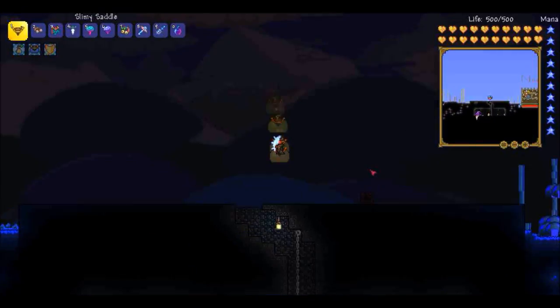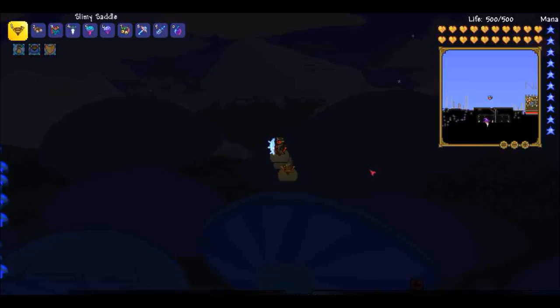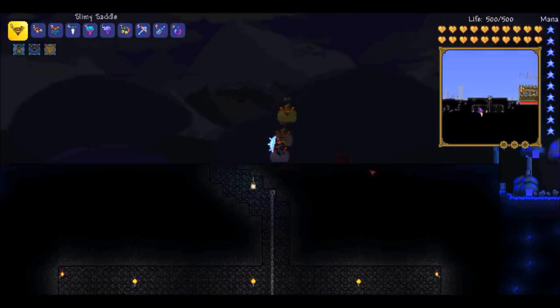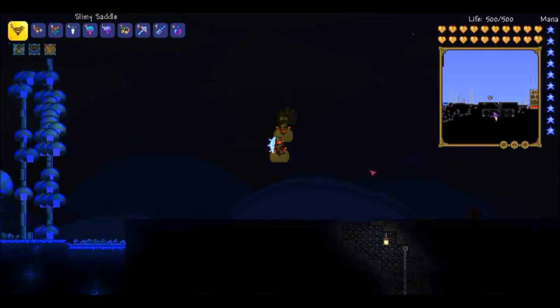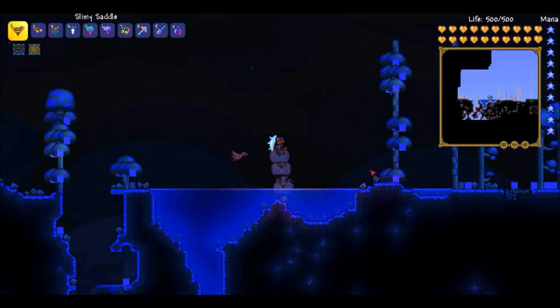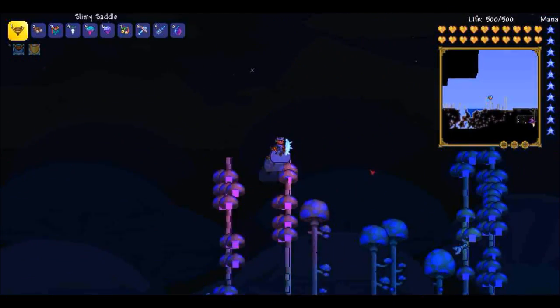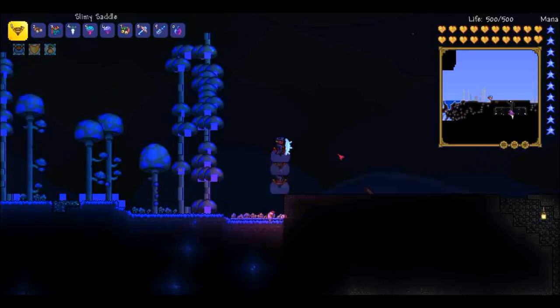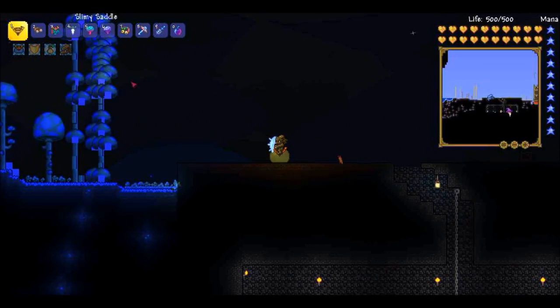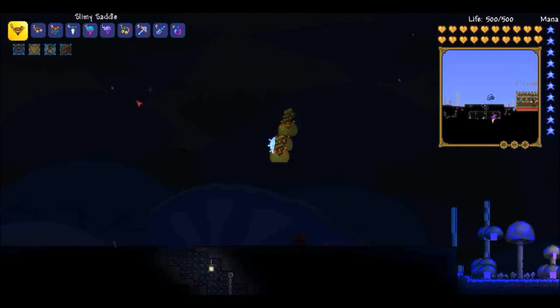The Slime Saddle has a 25% drop chance from the King Slime, and it goes 20 miles per hour in speed. Once you start jumping, it'll go around 20 miles per hour. It can jump 20 tiles. And it jumps on water — if you go over water, it'll just float and jump over it, which is pretty handy because you don't have to sink and swim. If you hold the jump key continuously, it will keep on jumping over and over again.